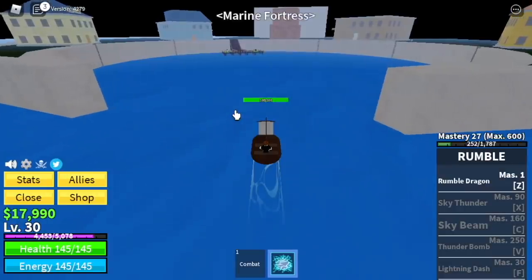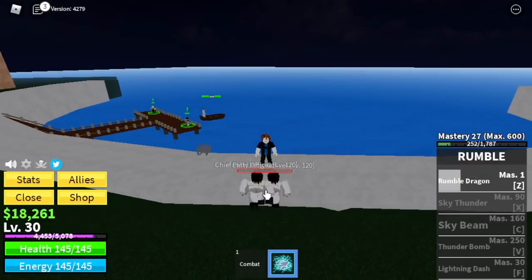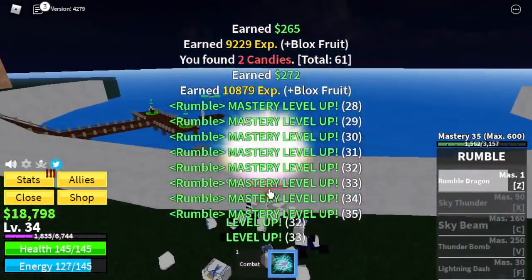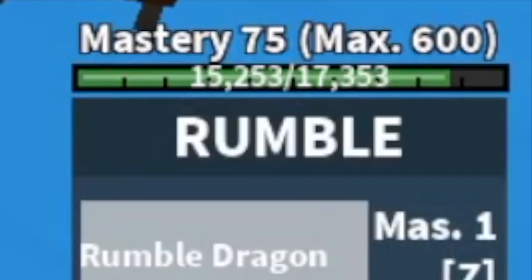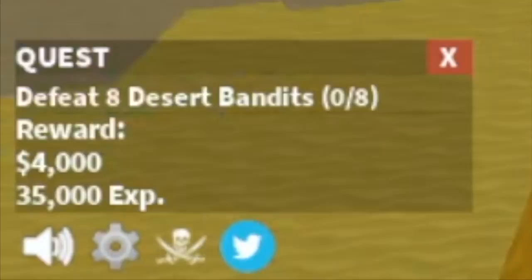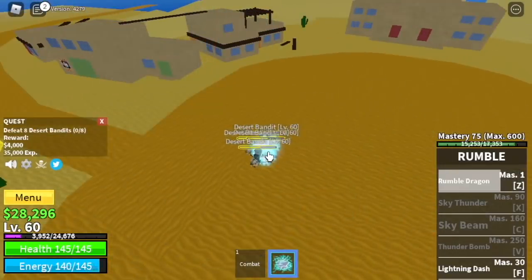And that island is — surprise — Marine Fortress. You're just going to defeat petty officers to level up your mastery really fast. You're going to level up here until you reach level 60. Because again, at level 60, in the desert, Logia effect is activated at level 60. So very easy guys, just lure them and use your skills to defeat them.